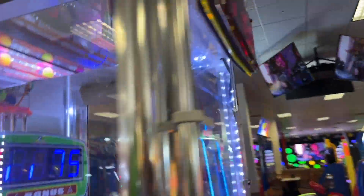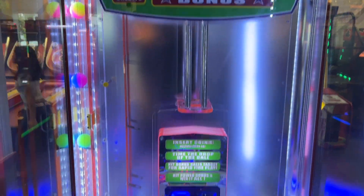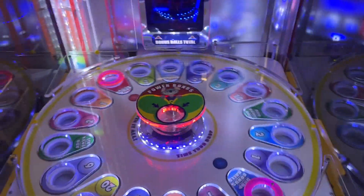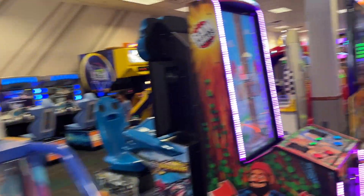Over here is Power Drop — the power bonus is 150 and the regular bonus is 75. They have a rim around the drop bonus balls, and I do not like that. Over here is Wonderland — I think I showed that already.